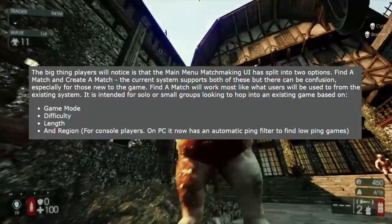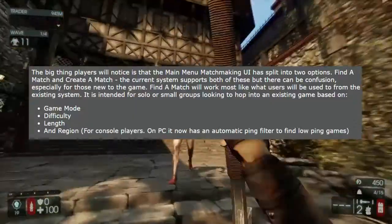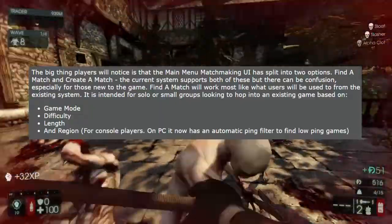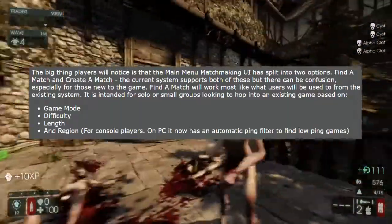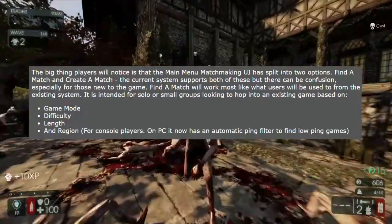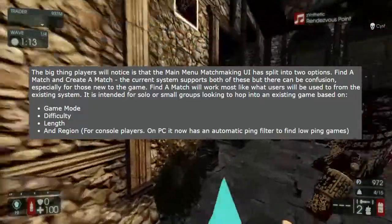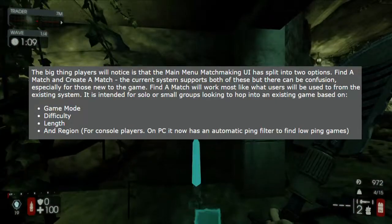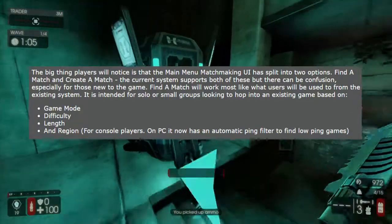The big thing players have noticed is the main menu matchmaking UI is split into two options: Find a Match and Create a Match. The current system supports both of these, but there can be confusion, especially for those who are new to the game. Find a Match will work mostly like it used to from existing systems, for solo or small groups looking to hop into existing games based on game mode, difficulty, length, and region. For console players on PC, it will have an automatic ping filter to find the lowest ping games.